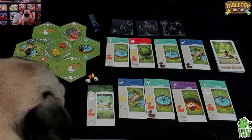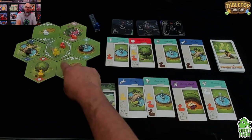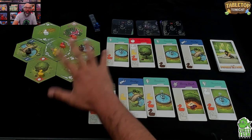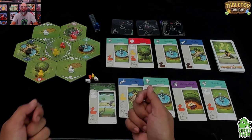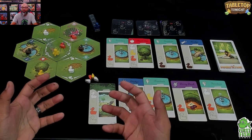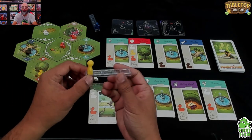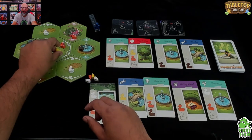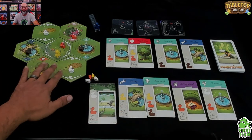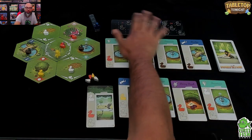Welcome to Ducks in Tow — the pug is not included in the game. The game is set in a park where you walk around feeding ducks. As you feed them, the ducks follow you in tow. You can have up to four ducks following you, and you're trying to get them to their favorite locations. There are also formations, which we'll talk about in a moment.